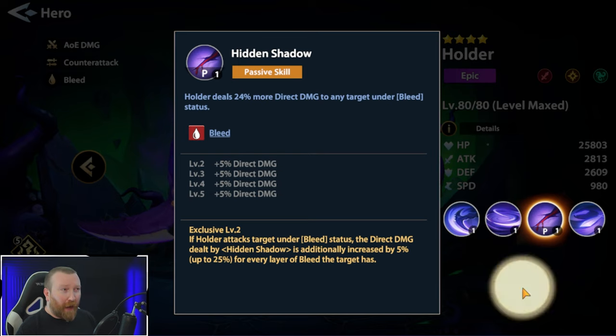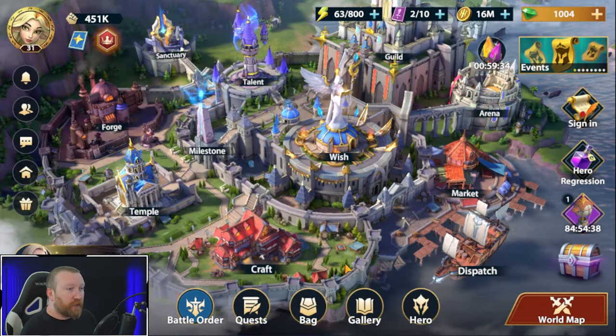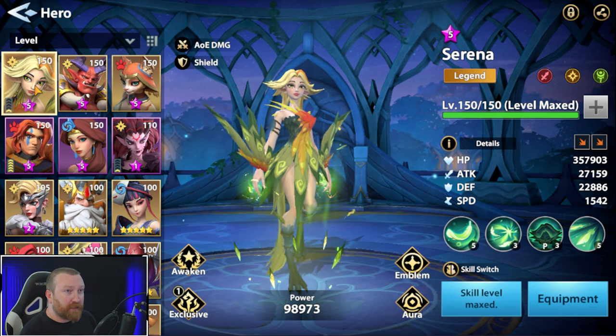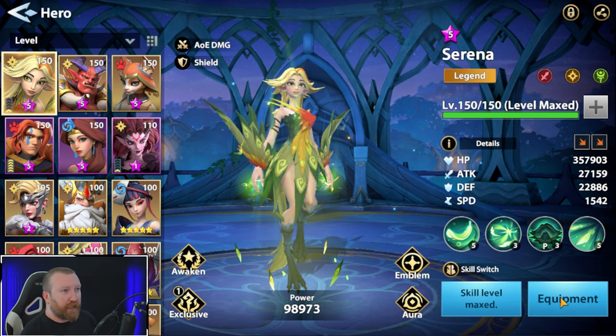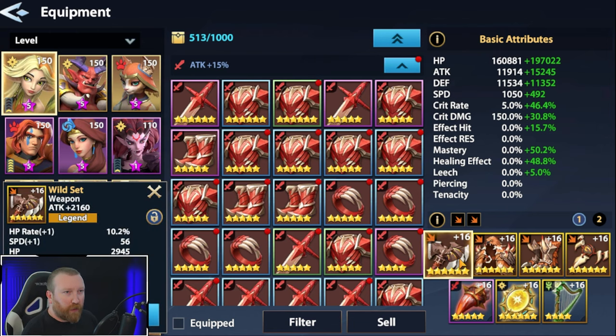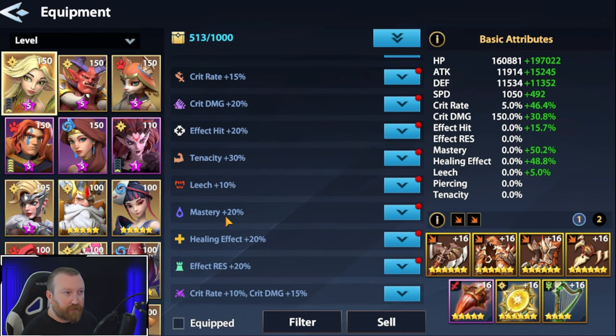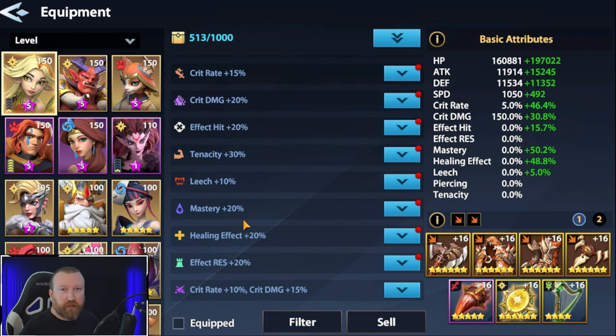So how do you want to gear this hero? There's actually one set of gear that I think is absolutely amazing on him. One of them is the Wild Set, which increases his attack and crit rate - those are two very good stats to have on Holder. He's very much one that you want to worry about direct damage because, as you know, there are mastery sets of gear that increase mastery up to 20%, but his dots are not what's dealing all the damage - it's his direct hits.